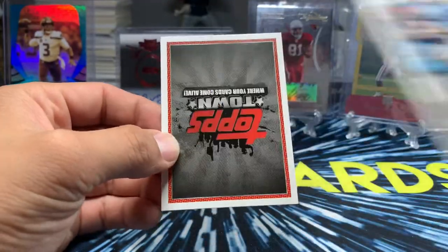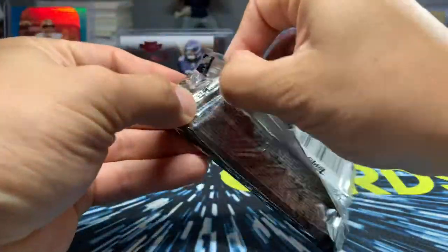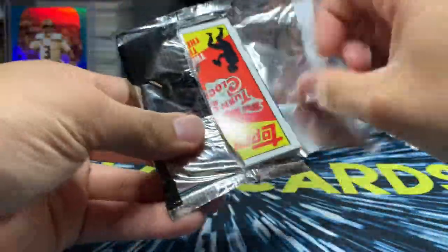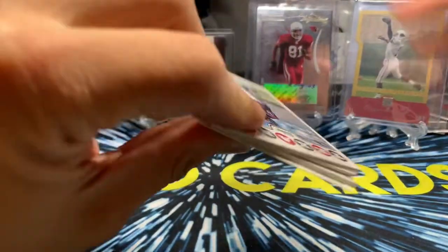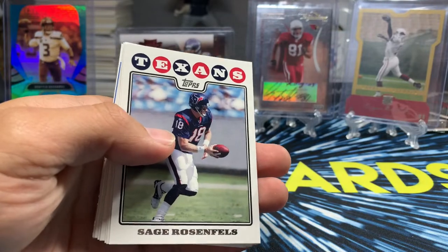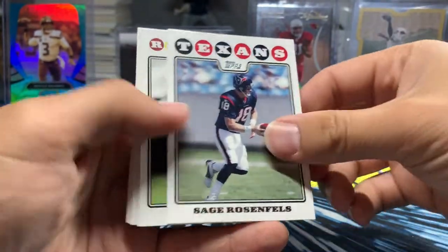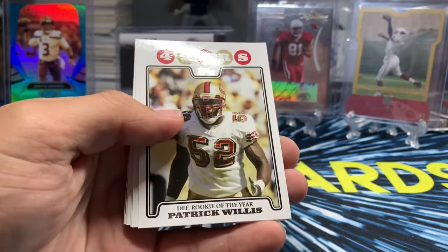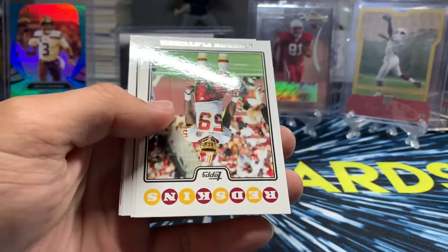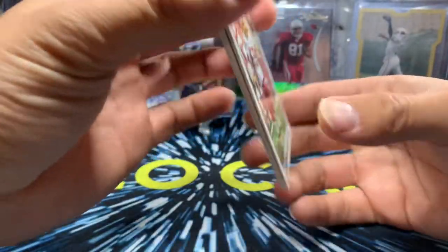Matt Moore — I think he still plays for the Chiefs as the backup. We'll see. Save Kyler as much as we can, make sure he's healthy. Kind of like last year — he gets hurt in that Rams game, we missed the playoffs. Santana Moss. Patrick Willis Rookie of the Year insert. OC Yuminora. Michael Strahan.